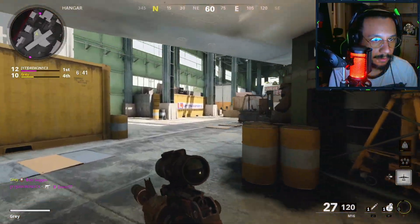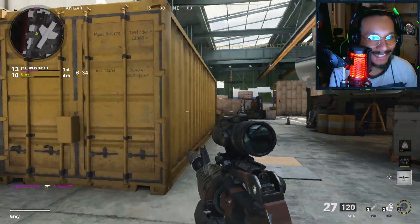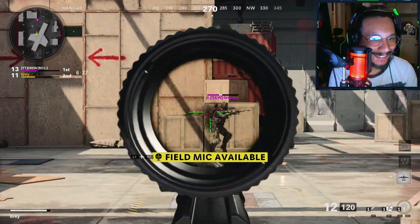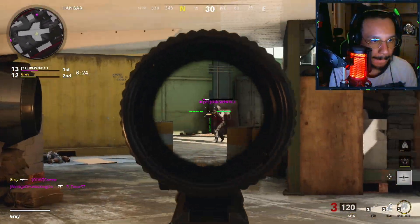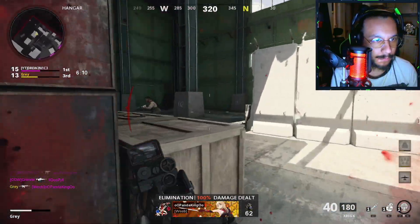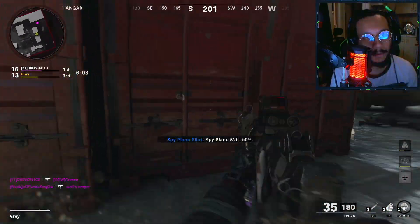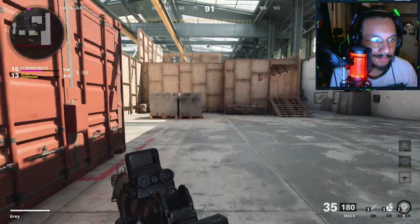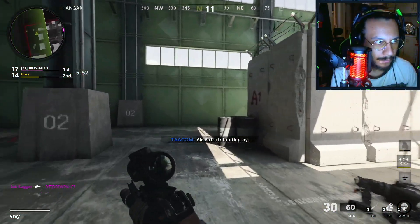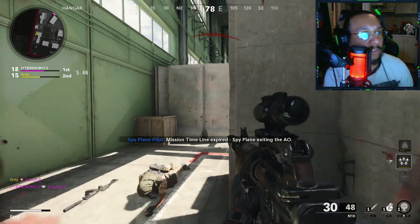One burst — little one-burst potential there. This guy's looking for me. This guy is hunting me, man. I'm sorry it didn't work out for you, buddy. Ran out of bullets. That was my kill — teammate. They're not my team. Both blueprints feel really great, man.